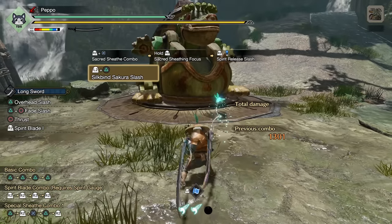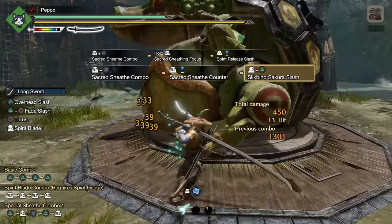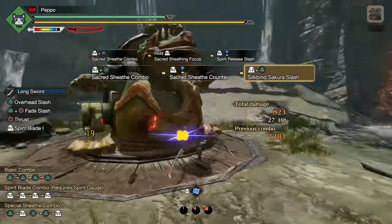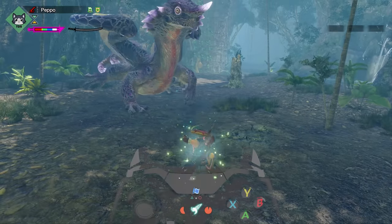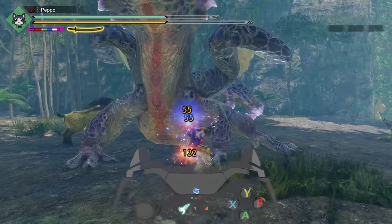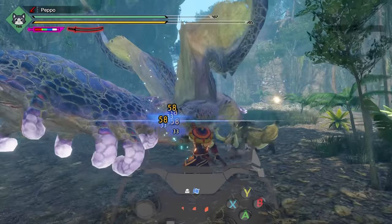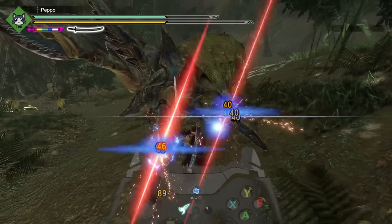So the first best longsword combo in Sunbreak is using the Silkbind Sakura Slash to level up the Spirit Gauge faster and dealing more damage at the same time. In Sunbreak this is now an extremely convenient way to get your Spirit Gauge from 0 to red. In order to use Sakura Slash you need to press these two buttons. For all of our combo videos we will show on the screen which buttons to press instead of using button labels, since all of you guys play on different controllers.